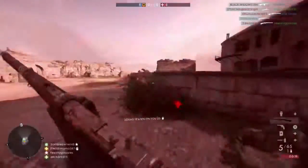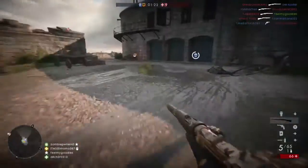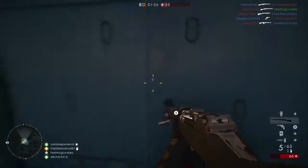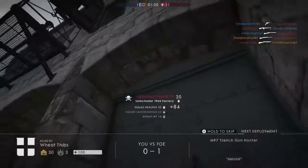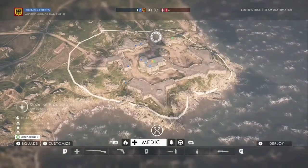The Selbstlader 1906 factory variant in Battlefield 1 can kill in three shots at any range, similarly to the Mondragon and the Selbstlader M1916. It possesses one of the highest rates of fire out of the medic guns.